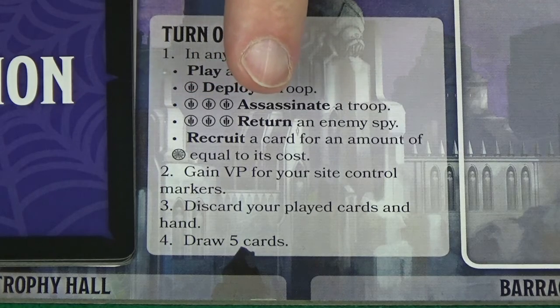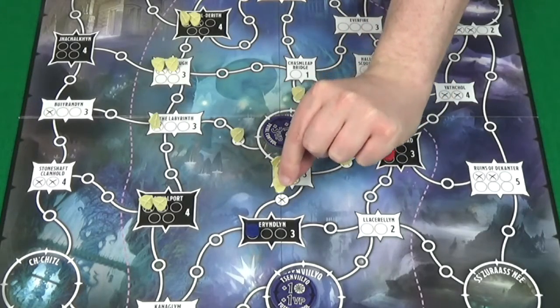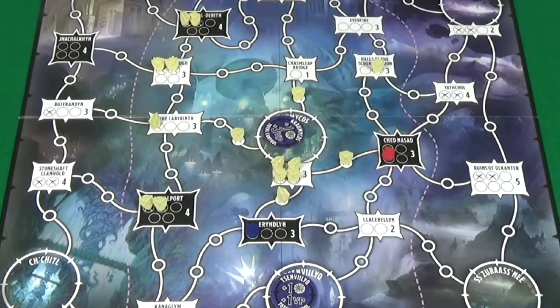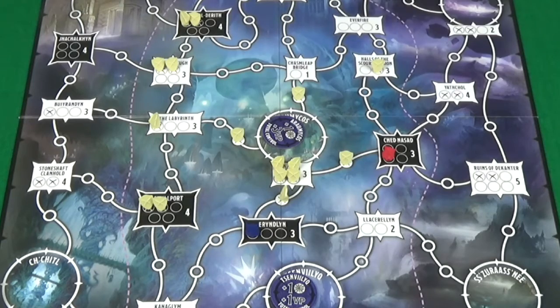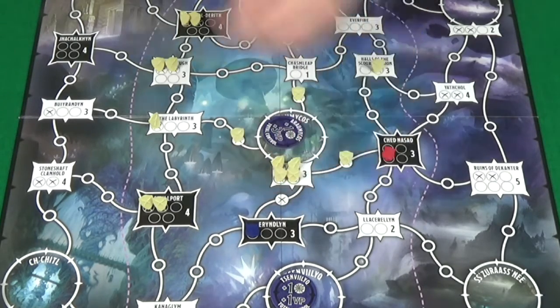You can spend three power to assassinate a troop where you have a presence, which means you remove that troop from the board. Anything that refers to a white troop means only the white neutral troops; anything that refers to a player troop means any troop other than the white ones. When you assassinate a troop, it goes into your trophy hall and is worth a victory point at the end of the game.